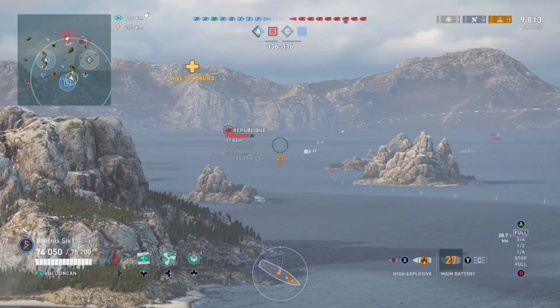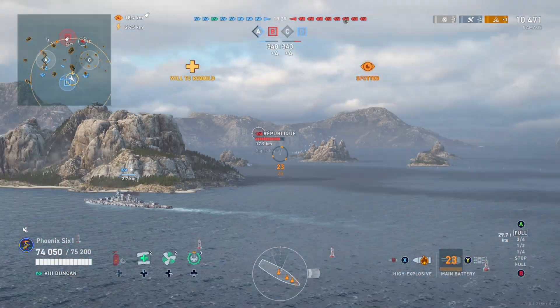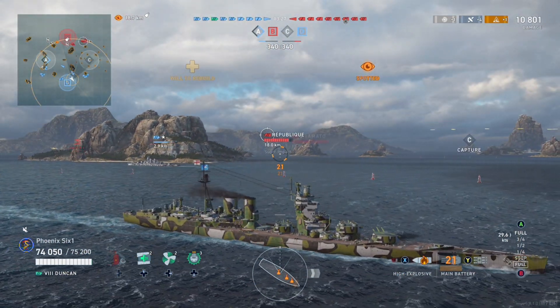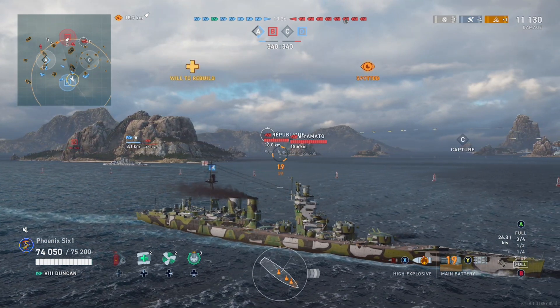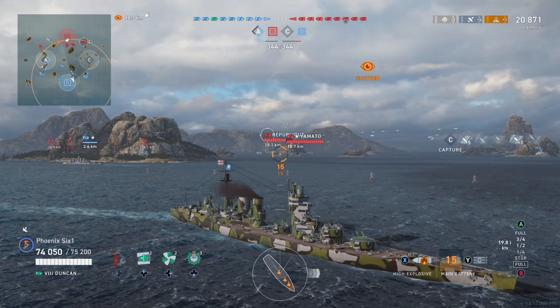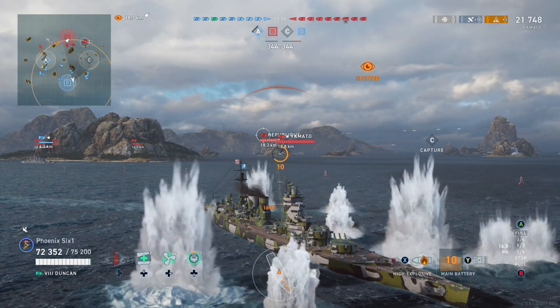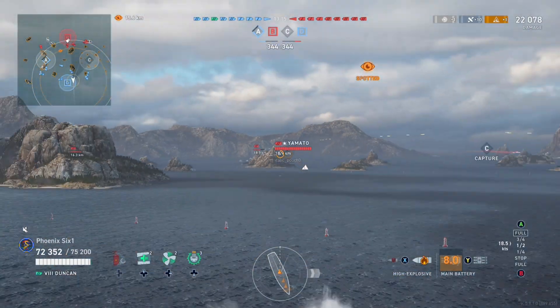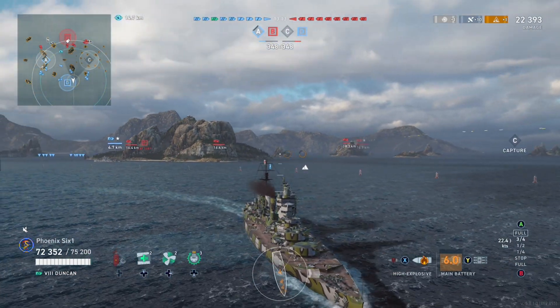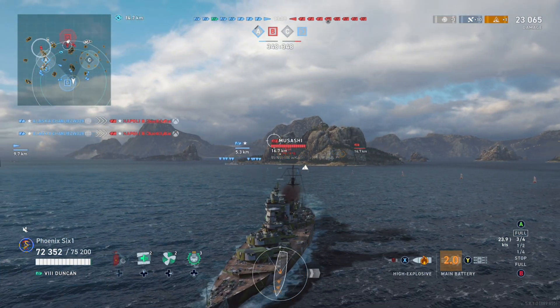I just didn't stand a chance. Like a couple of volleys and we were dead no matter how angled I was. But as you can see, the fire build is already working. We've got a fire going on that Republic — hit him a second time. We're up to 21,000 damage already right in the beginning of the game, just a couple minutes in. Looks like he's still burning so I'm thinking maybe I should pick on somebody else while we let that fire burn.